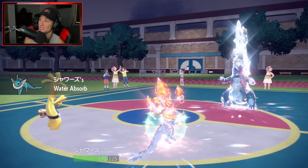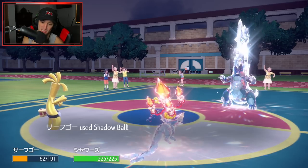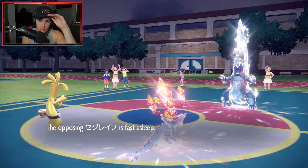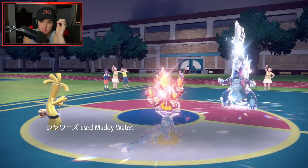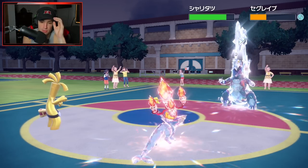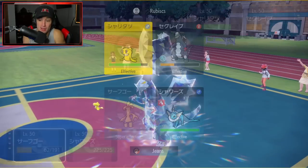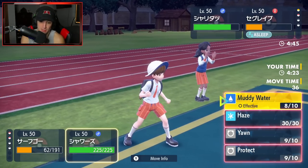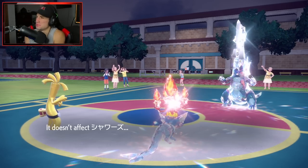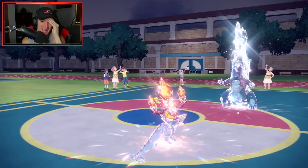He goes for another Muddy Water — he might be choice-locked into that. We might want to keep this Pokemon alive — this could be really good for us. He's going to use Glaive Rush, hoping Baxcalibur wakes up. Can my Shadow Ball land? I think Gholdengo just got no value — 62 damage and I'm probably dead after this. He's choice-locked into Muddy Water so I'll just keep Muddy Watering. I didn't get off one Shadow Ball!